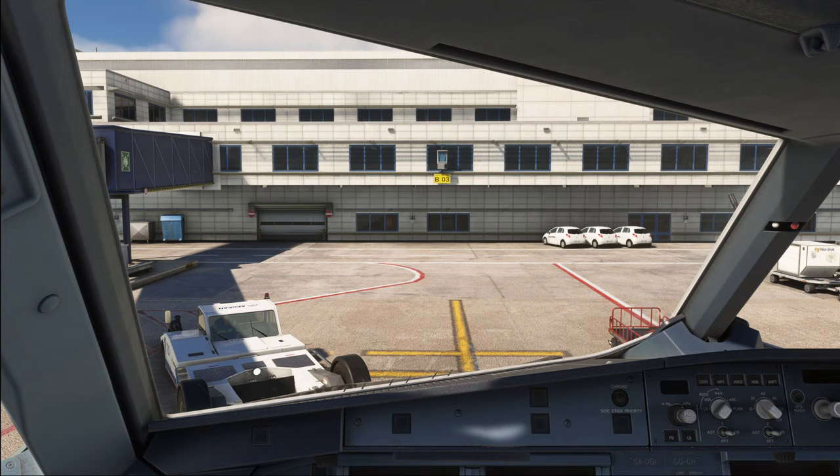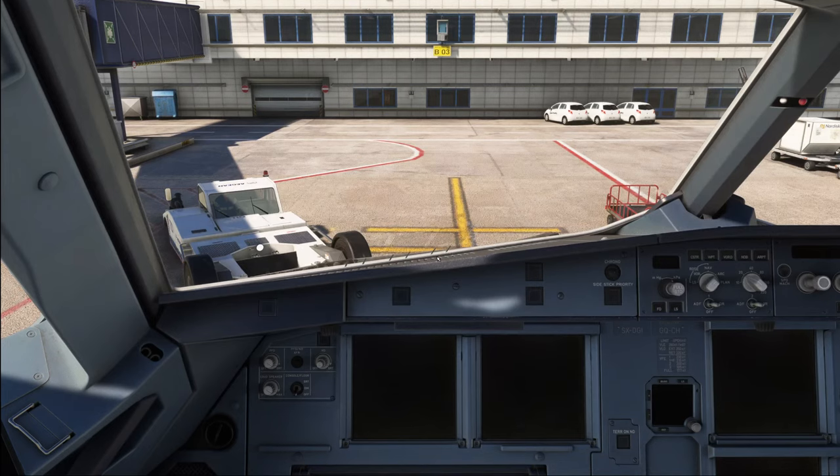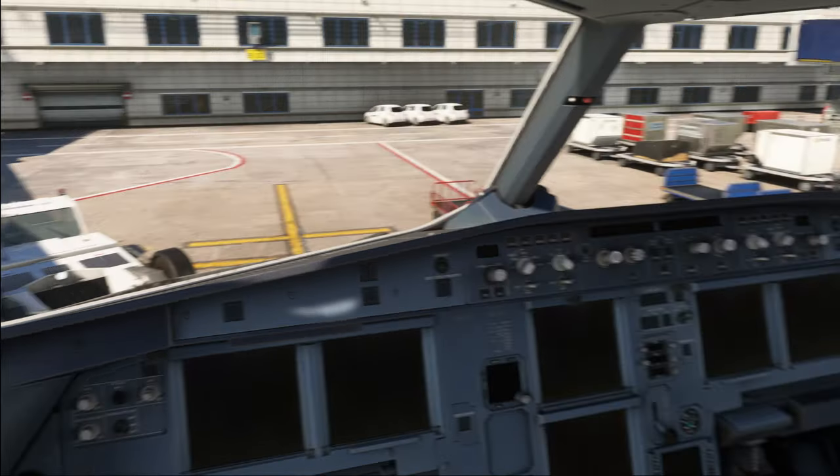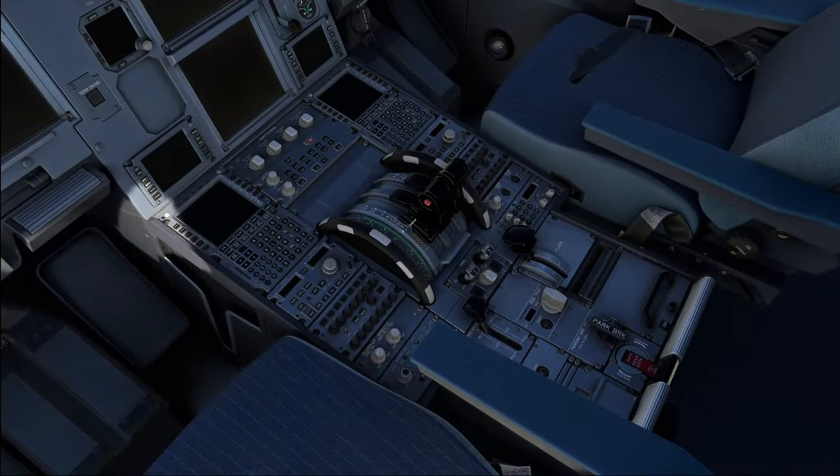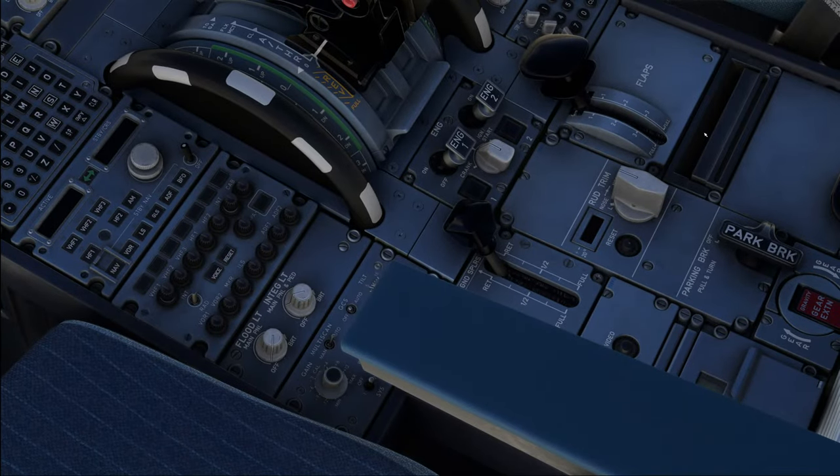Something I notice sitting in the plane: it looks like the default viewpoint has been moved up a little bit. You can see the top of the glareshield a little bit better now, which was not the case previously. It does seem to be in line with the Airbus recommended seating position. Also, I notice a very well-looking printer model up there — that seems to be new.